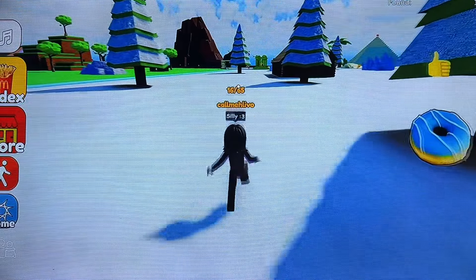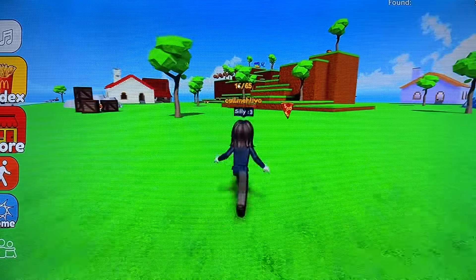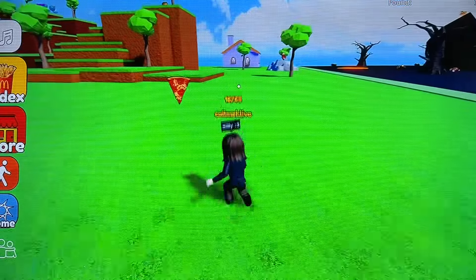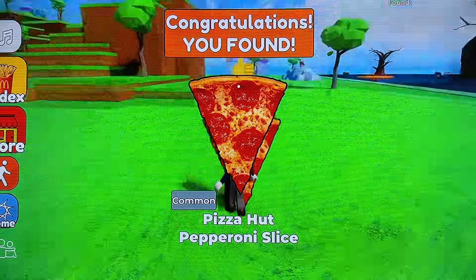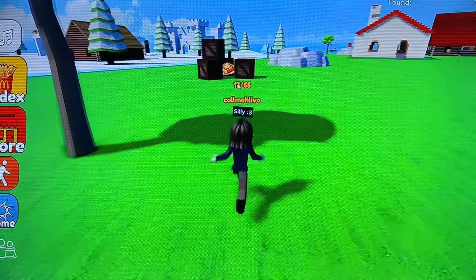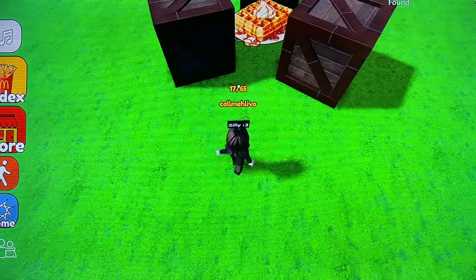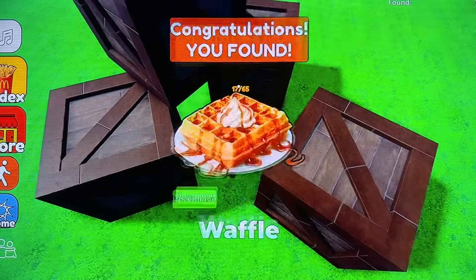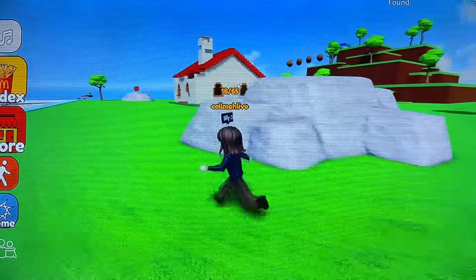I'll head back to the centre. I think we're going to go for this green area. First up we have lots of pepperoni pizza - Pizza Hut, okay. And amongst the crates we have some waffles, best served with Nutella in my opinion.